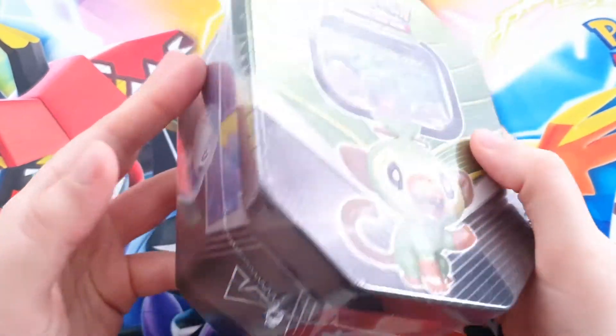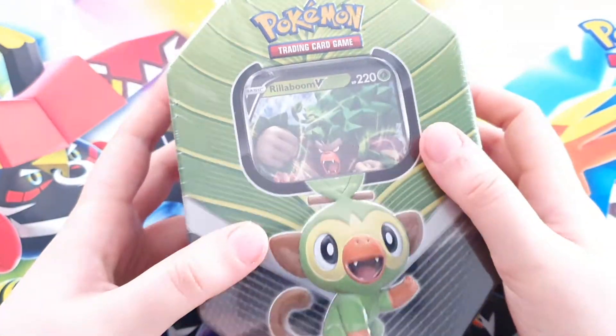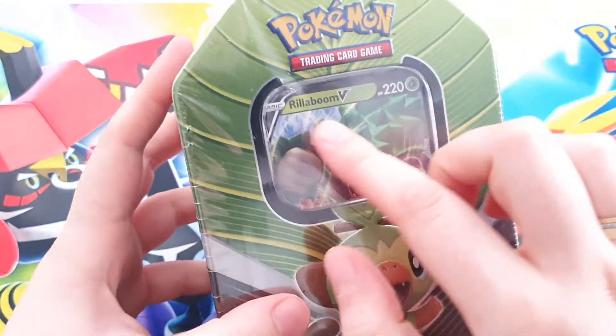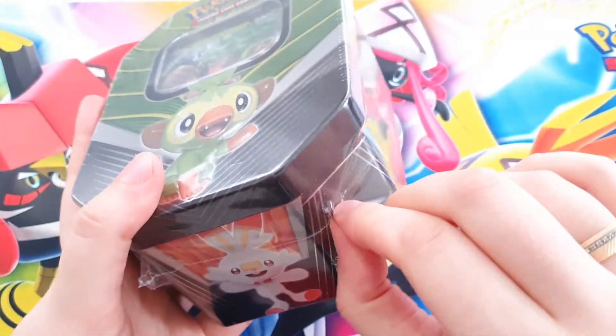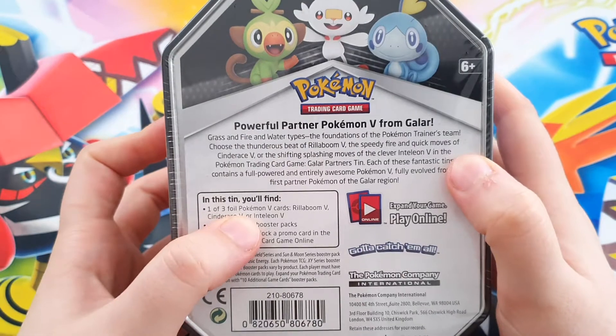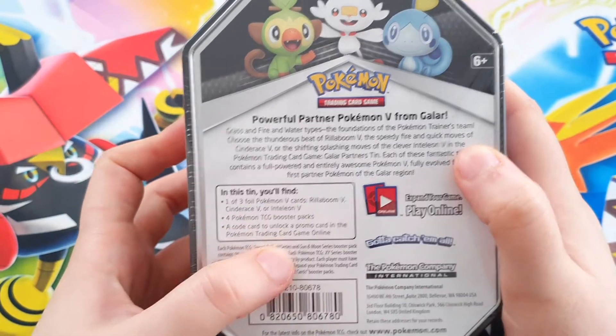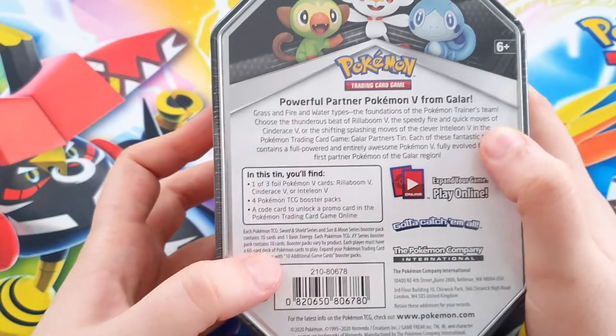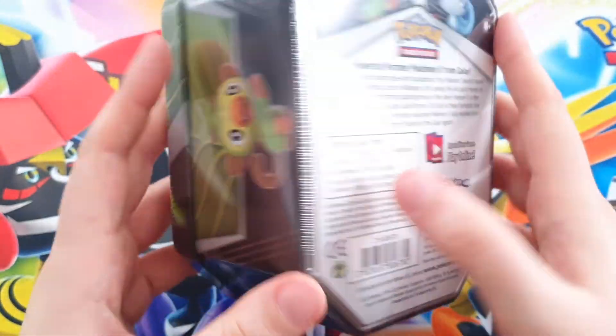Welcome to my channel. In this video I'm gonna open up a Grokey tin, or a Rillaboom V-tin. It has one of the three Pokemon V-cards, it has four Pokemon TCG booster packs, and it has a code card to unlock the online trading game.